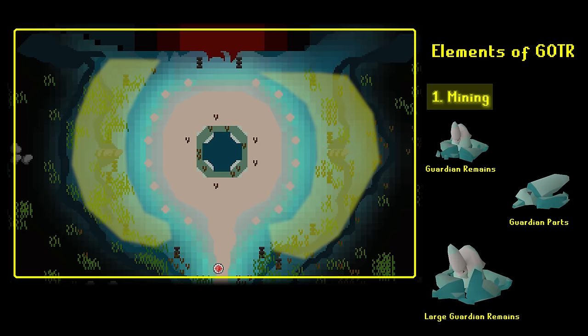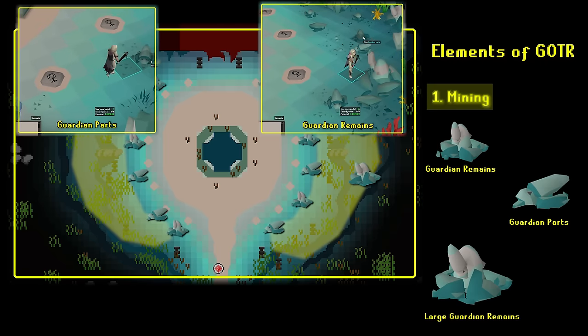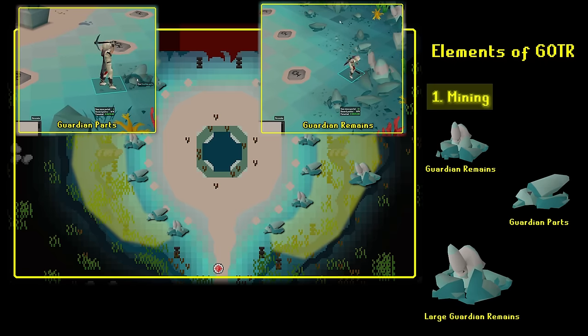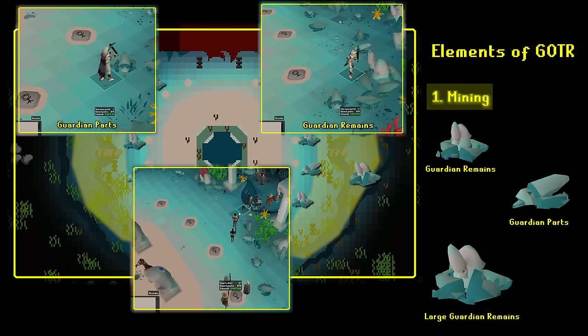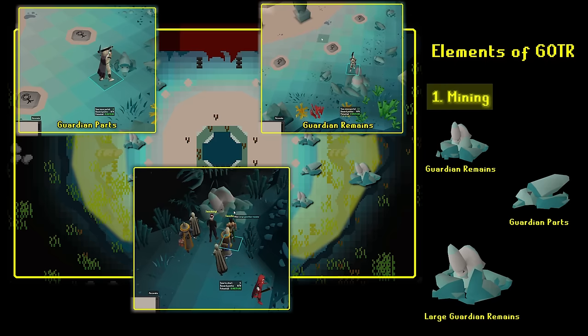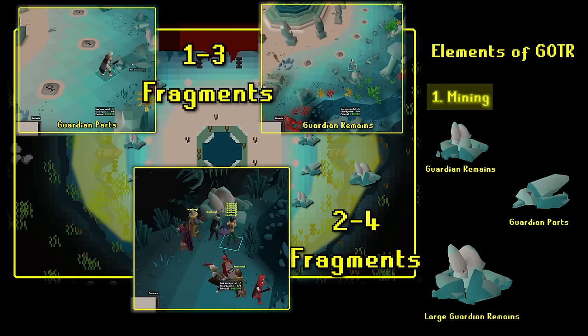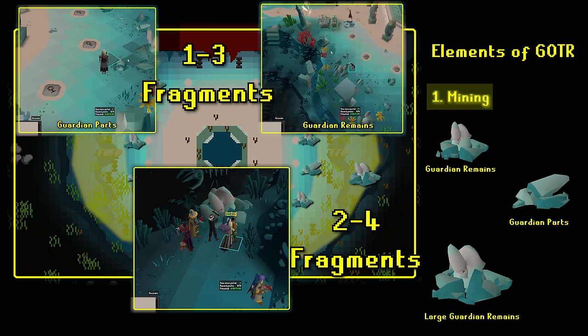You mine guardian fragments from a few different sources. Specifically, there are three different types of nodes: guardian parts, guardian remains, or large guardian remains. Guardian parts and remains are essentially the same thing and are found all along the main area of the map, outside of the altar circle. Large guardian remains are found in the alcove on the eastern side of the map, which requires 56 Agility to access. The only difference between these nodes is fragments per tick — one to three for parts and remains, two to four for large remains.